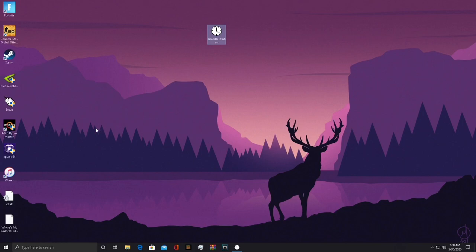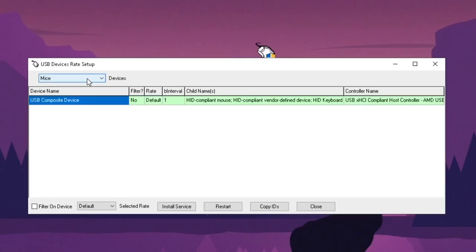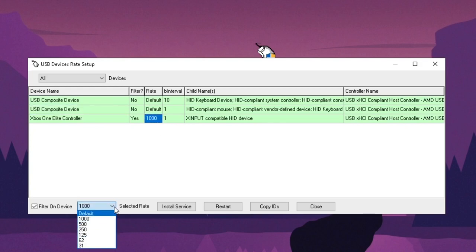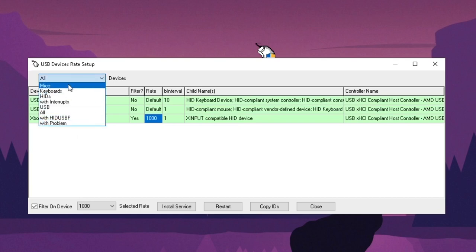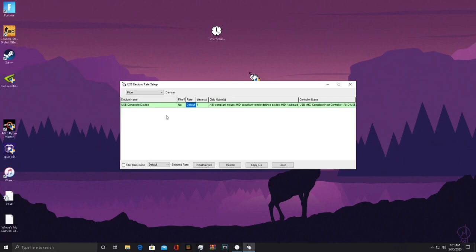Another way that you can reduce input lag is by using this app right here — I don't even know what it's called — but I use it for my controller. I've overclocked my controller to 1000Hz; it's originally set to 31Hz, which really puts controllers at a disadvantage. My mouse is on default but overclocking it would make it way more responsive.